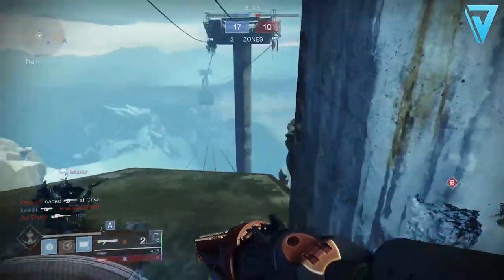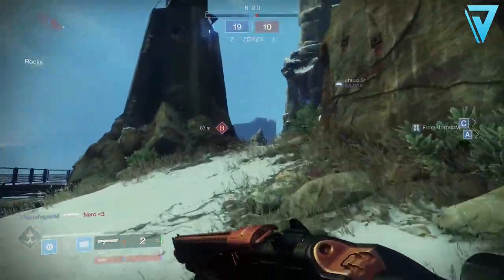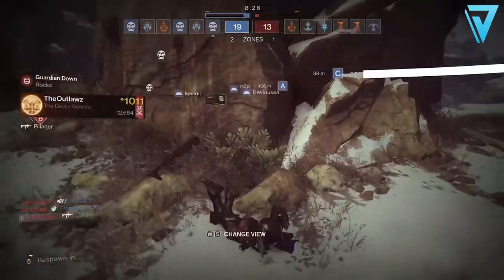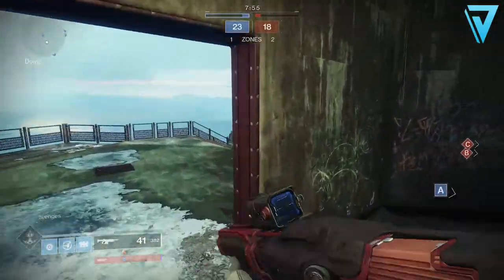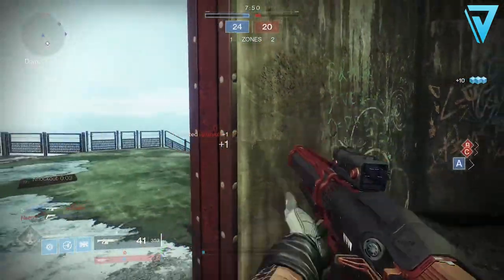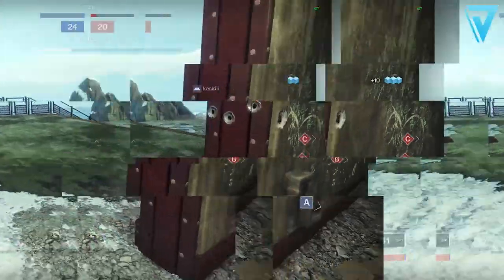Once we've successfully scanned all the coordinates provided, we'll need to secure shotgun kills across the system or in the Crucible to progress the next step. The total number of kills needed is 1,000 shotgun kills. A thing to bear in mind is that Crucible kills normally count towards greater progress. Once you complete the shotgun telemetry, that will move you on to the lunar trip.